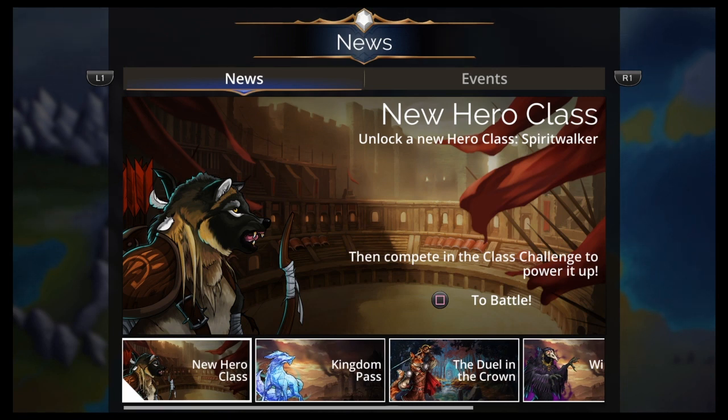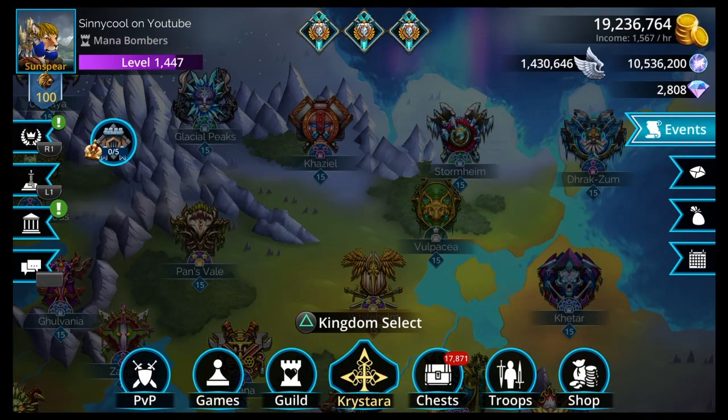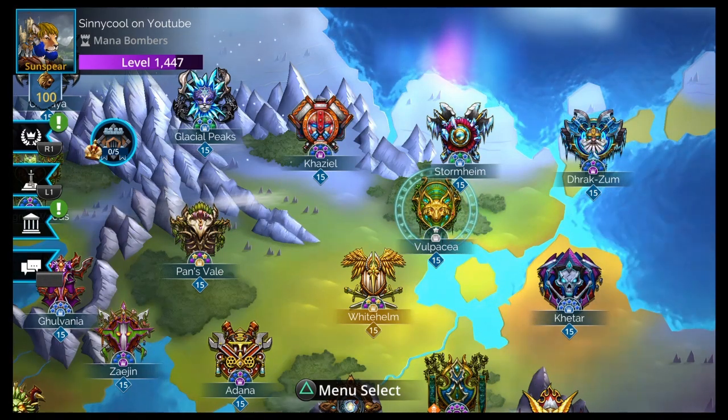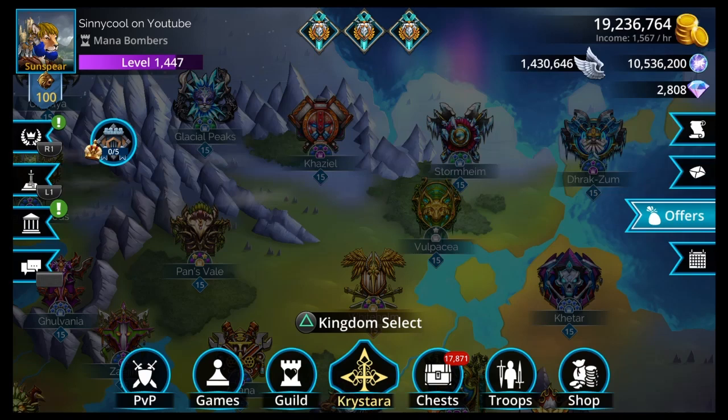New hero class — unlock a new hero class, Spirit Walker. Then compete in the class challenge to power it up. The first thing you're going to want to do is go do the class event in Volpaccio, which is only four battles. I did it with Phonicia. It was pretty easy, like always.